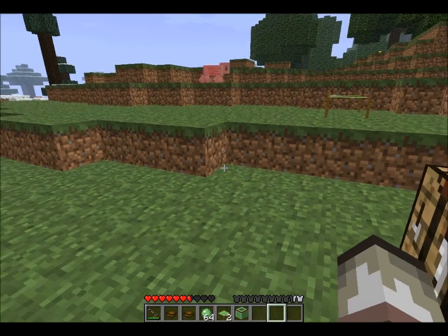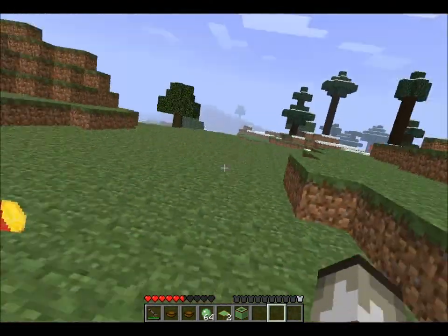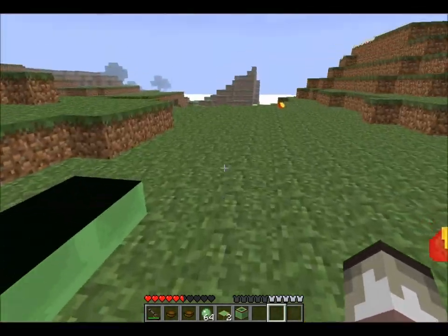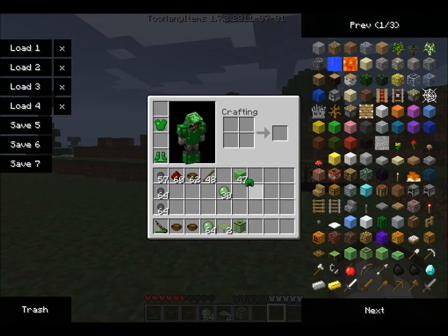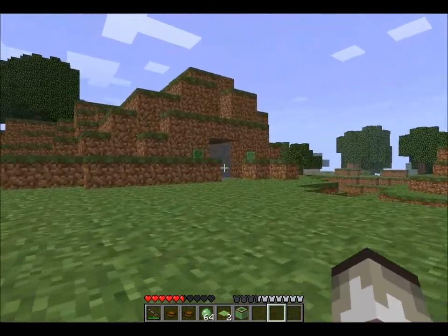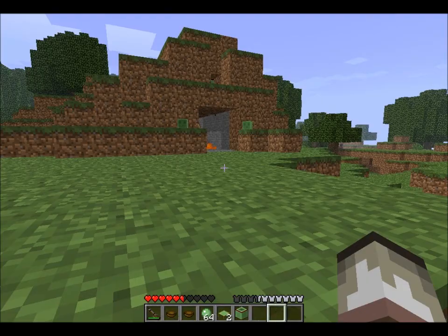The slime boots allow you to jump higher - look, I can jump really high! Like the circus pig. The slime chestplate reduces fall damage, so it's a good idea to have both of them so you don't kill yourself by jumping really high. And then the slime helmet will let you stick to roofs if you're walking along - so yeah, cave roofs. We're going to go in this cave in a second and try out these things.